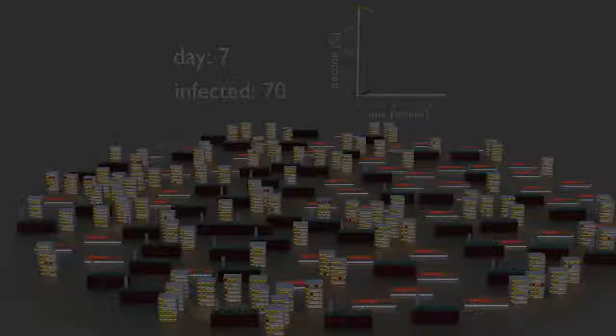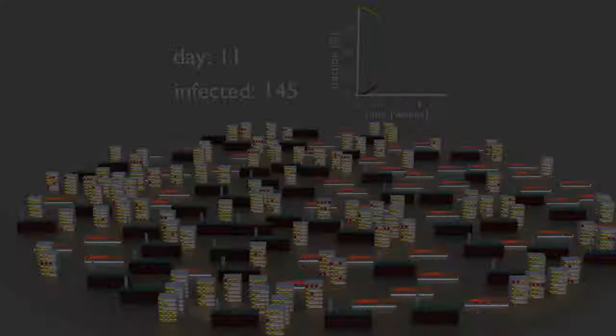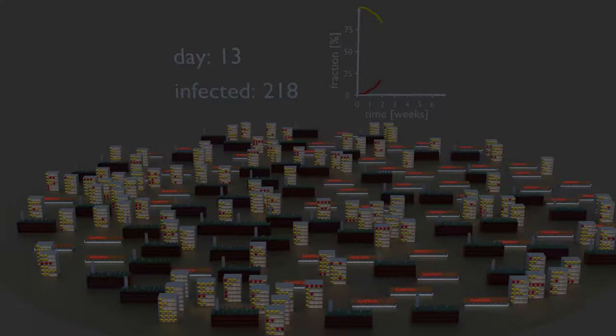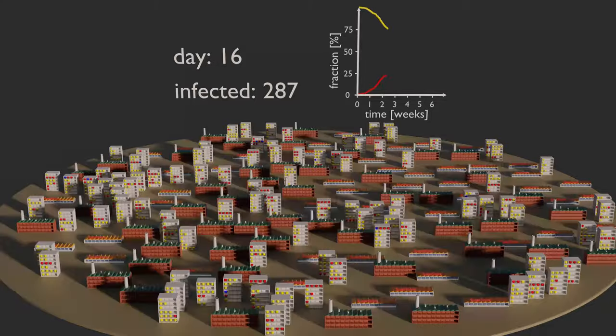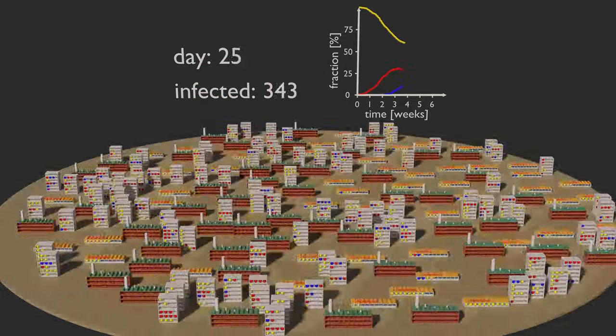In the previous simulation, we were approaching a maximum in the fraction of infected marbles at around 75%. Here we can see that the testing and quarantining policy clearly has a large effect, because we are approaching a maximum at only 30%.